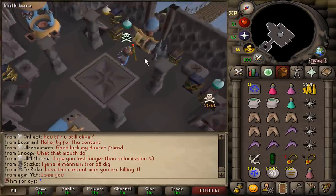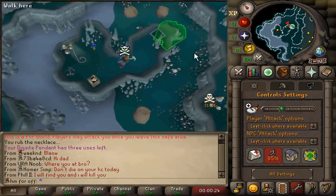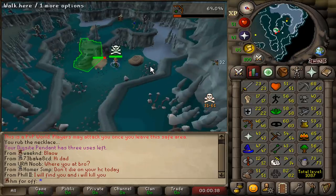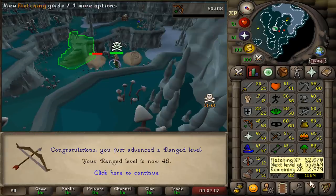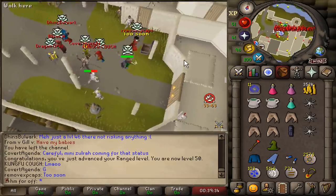Dig site pendant in hand — we have now unlocked the Fossil Island teleport. Down here we're going to train on these fossil rocks. It's a pretty solid training spot; if someone shows up we can see them and change training spots straight away. There we go — 47 range, 48 range, 49 range. Here comes the level — 50 range! We got it.